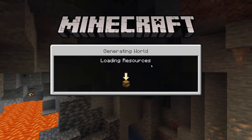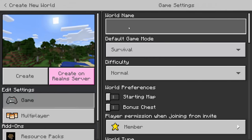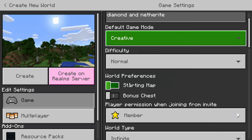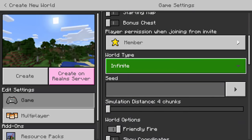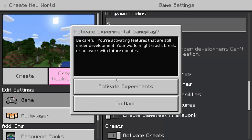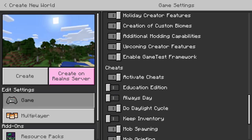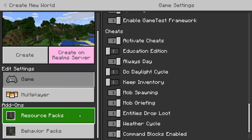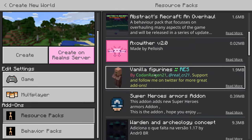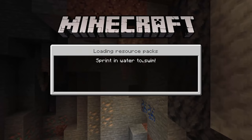First, we have to save and quit and make a new world. Let's create a new world called 'diamond and netherite.' It should be set to creative mode, world type flat, show coordinates on, all experimental gameplay toggles enabled, and cheats with always day. I'll leave the link for this add-on in the description below.